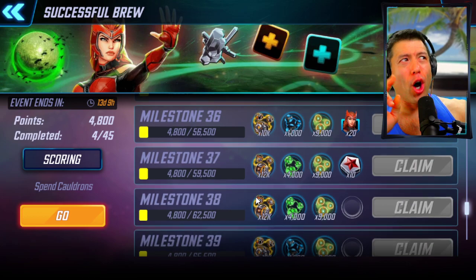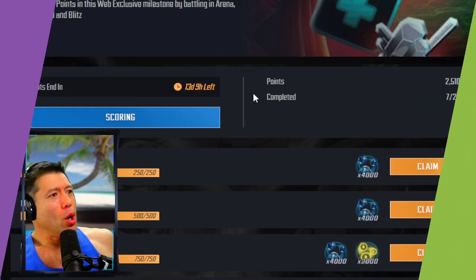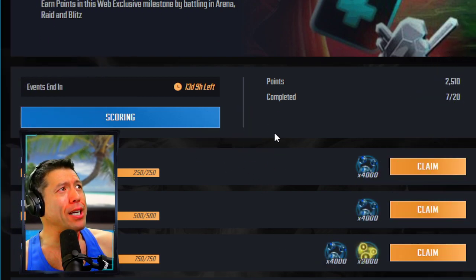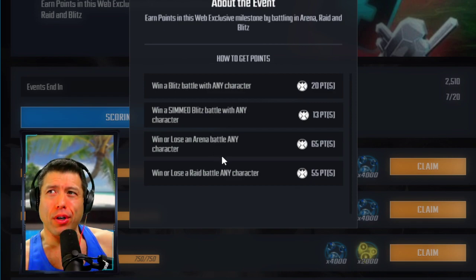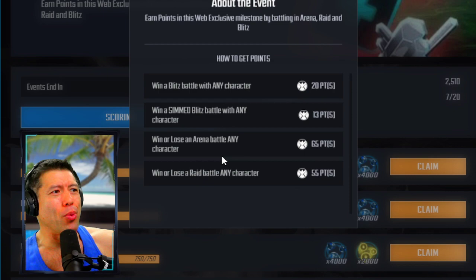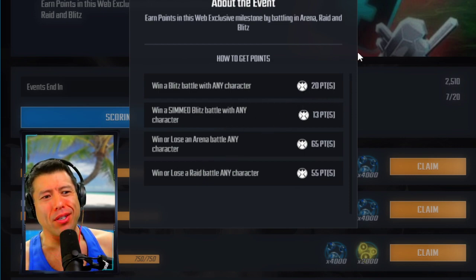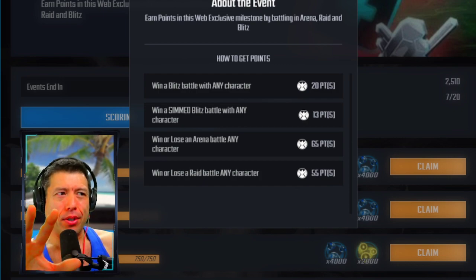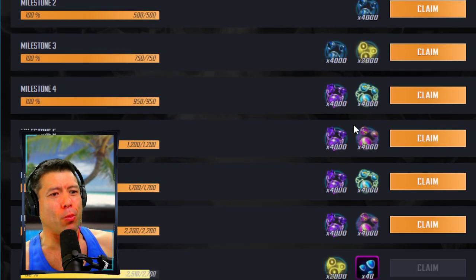In addition to this, we also have more rewards going on in the web store right now. If we go to the web store, we have another milestone running in conjunction with this. The scoring is based on the same things you're doing for the successful brew milestones — you're getting points by winning in blitz. If you're doing these blitzes for the successful brew milestones, you're going to get all this web store stuff anyway, so it's essentially free rewards if you're grinding for these milestones. Pretty friendly event.